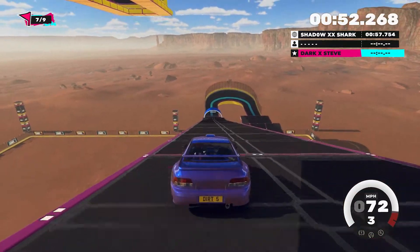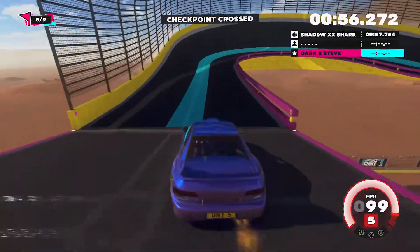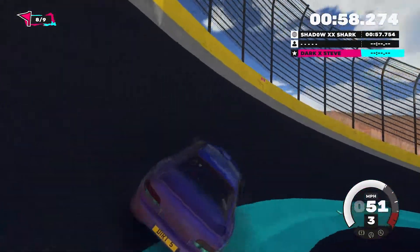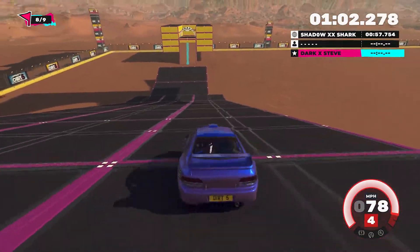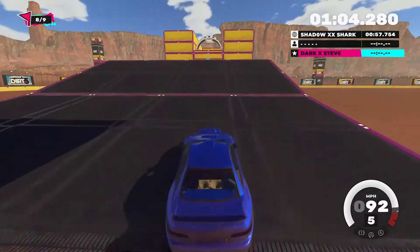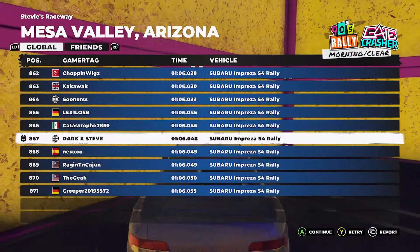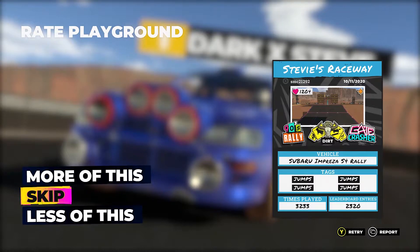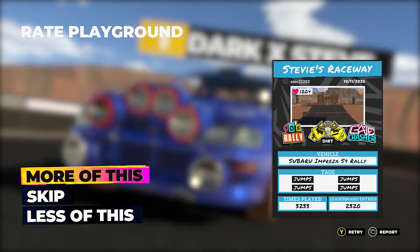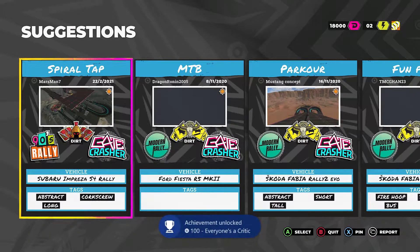Once you complete that match, it will ask if you would like more matches like this or less like this, or to skip. We've just passed the finish line for this custom map. You press A to continue, then it goes to the Rate Playground screen where you can choose more of this or less of this. I chose more of this and you get 100G for that.